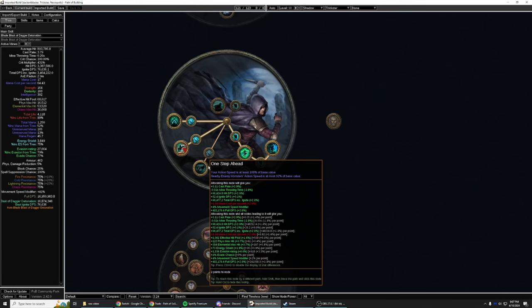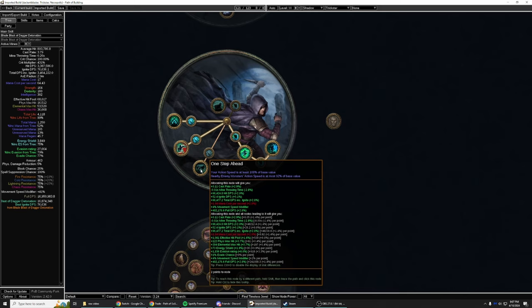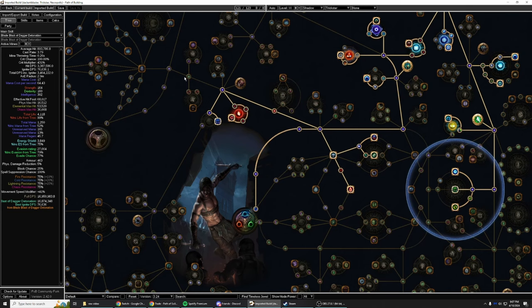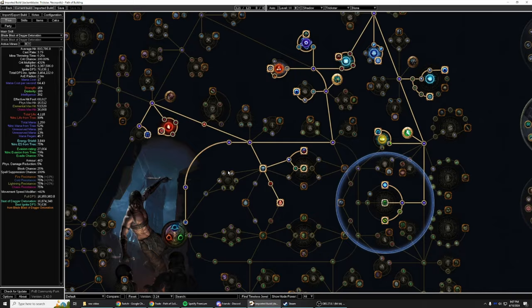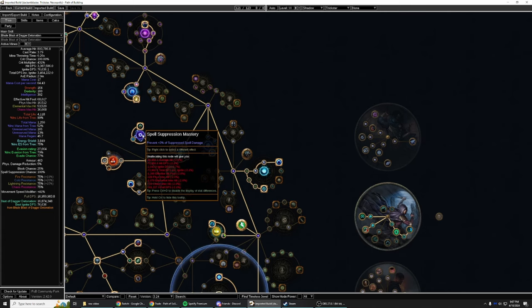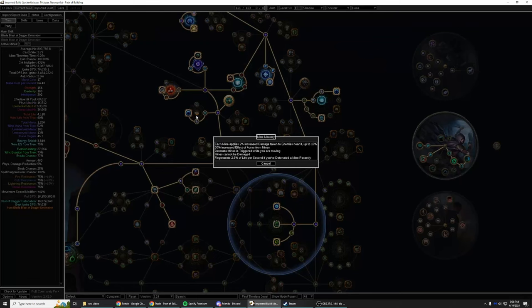For ascendancy I did go one step ahead first, just so I could get chill and freeze immunity when I league started. Then next was Swift Killer and Polymath. Then I finally went to Escape Artist in the late game when I got my freeze immunity sorted out - we swapped to Spell Breaker, just because it's better and gives us some tankiness against spells. As far as the tree goes, this is a bit questionable - we did have extra points and I needed some extra tankiness. Standard stuff here: mines, mines, down here for chill and freeze, less res, suppression node. Between this and Spell Breaker we take 50-63% less damage from spells, so the build is very tanky against spells.